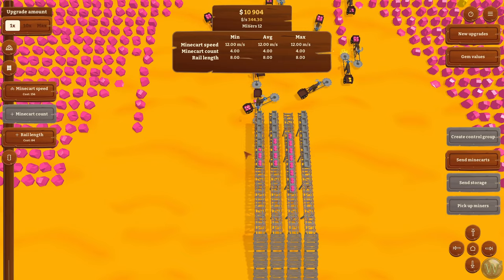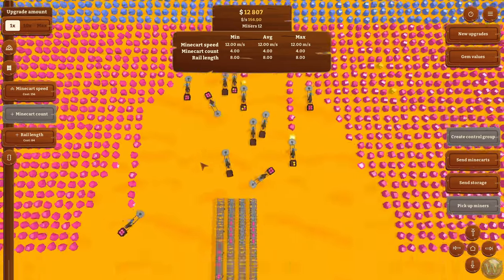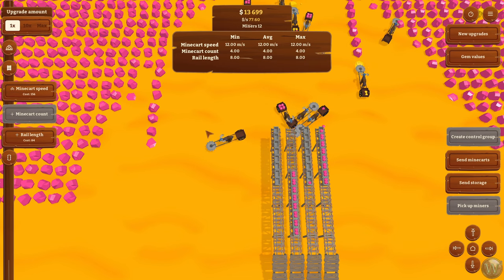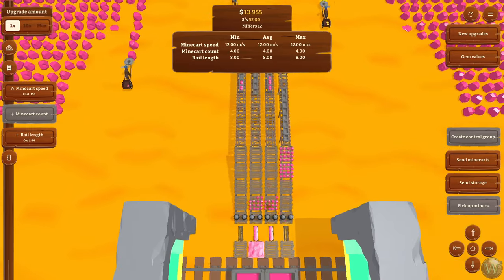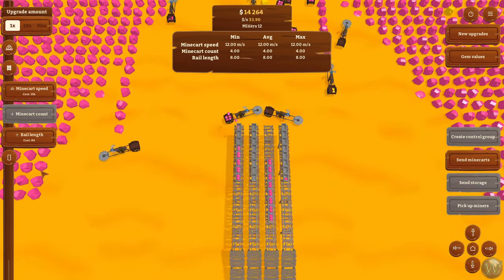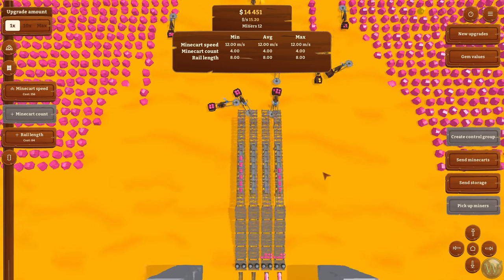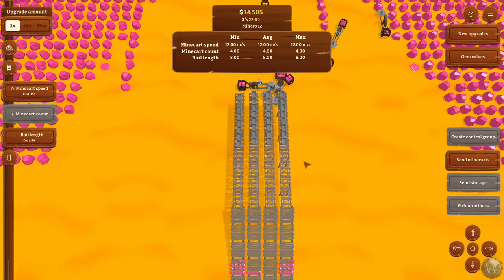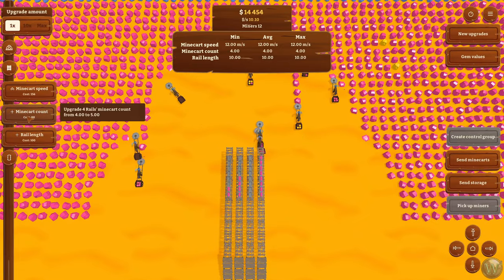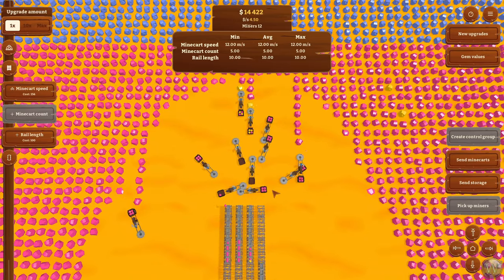I'd like them to get caught up a little bit before I do too much rail work. But they're tearing through these in no time now because we've increased their drill power so much. Look at how stuff is stacking up now — that's awesome. You can also send the minecarts to the base if you want to flush it right now, but I don't think that's a great idea because then they're all gone and the miners are just sitting around. We tore through that yellow as well, so these are all catching up now.